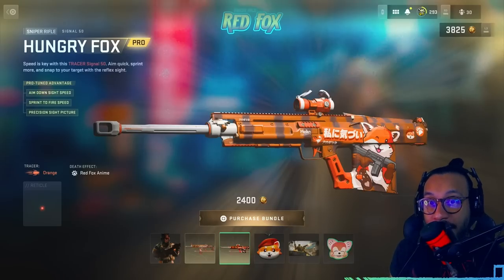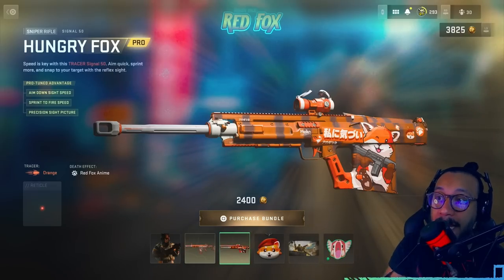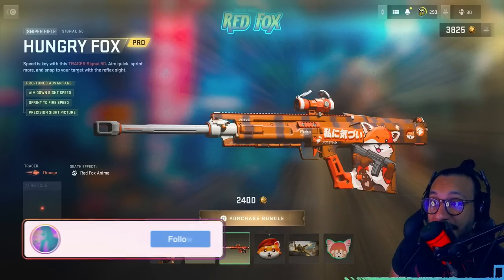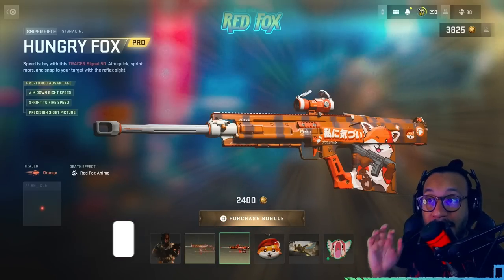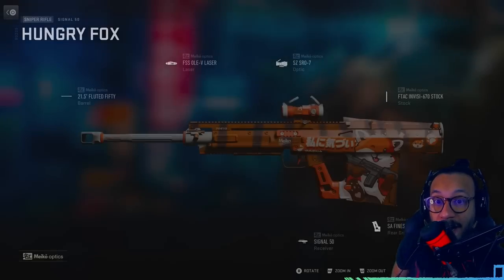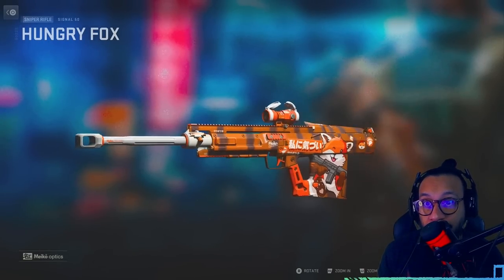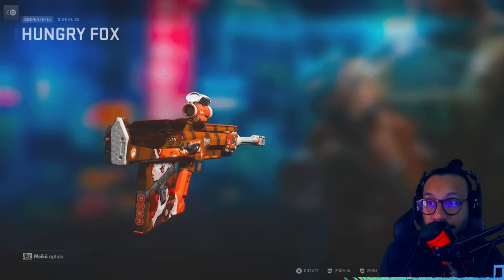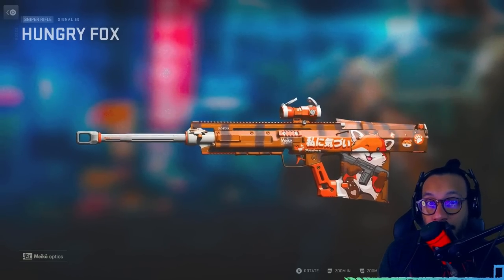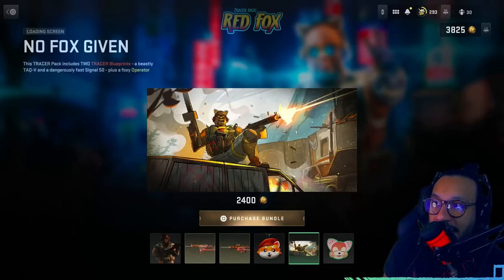Next up we've got the Signal 50 sniper rifle blueprint called the Hungry Fox. Protune advantages: aim down sight speed, sprint-to-fire speed, and precision sight picture. Speed is key with this tracer Signal 50 — aim quick, sprint more, and snap to your target with the reflex sight. The Signal 50 is a really decent sniper rifle to use in this game — that's a nice looking blueprint.